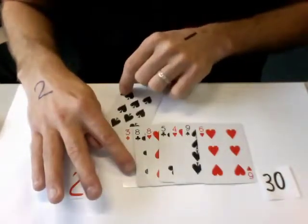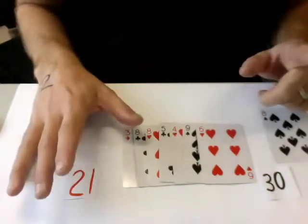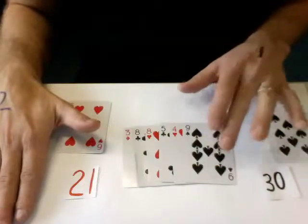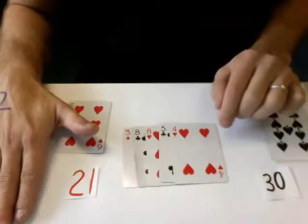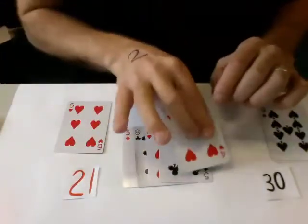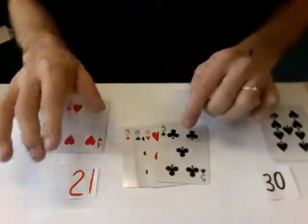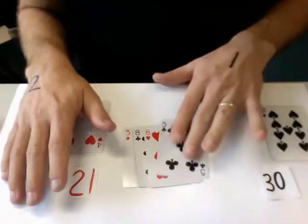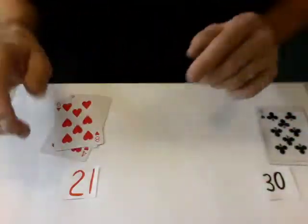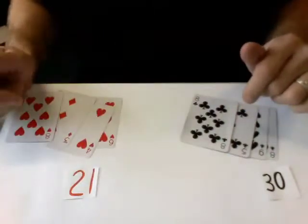Number one starts, so he goes for the black card that's open. Now, number two has a choice — left and right — but both are red cards, so he's going to go for a red card, maybe that one here. But that opens up a black card, so number one takes that black card. Number two has a choice again — maybe he takes the four. Wherever number two chooses, that's where the next black card comes up, so number one chooses that one. He chooses that red card, so the black card comes up on that side and number one takes it. In the end, number one gets all the black cards and gets a sum of thirty. Number two gets all the red cards with a sum of twenty-one, so he loses.